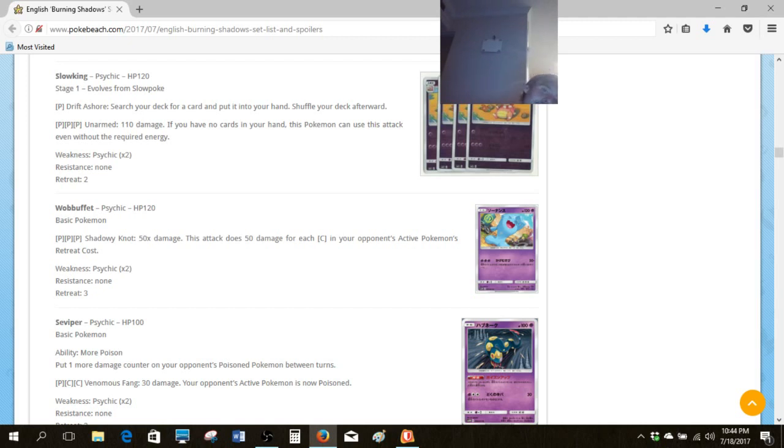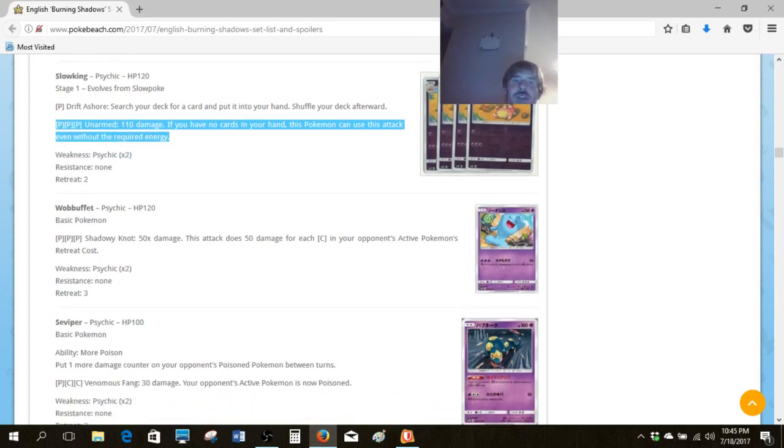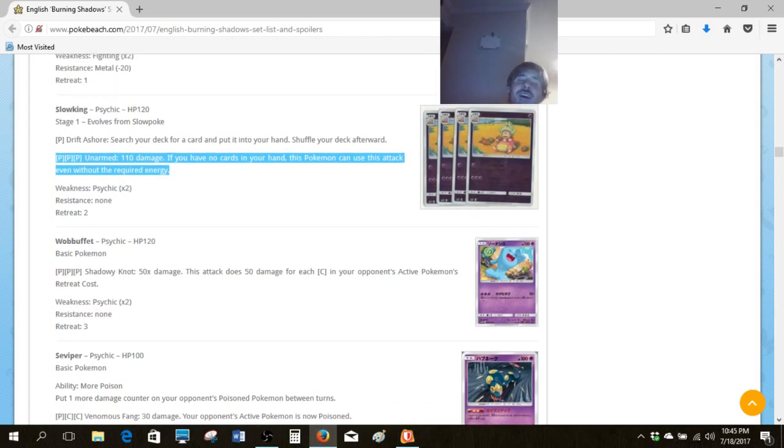Slowking can be pretty good with Octillery from Breakthrough because you have a way to draw cards again. It can be good with Oranguru from Sun and Moon — same thing, draw cards again. I think the most efficient way to run this — 110 for free energy is actually really cool — so I'd keep an eye on it for all formats. Maybe the most efficient way to do it wouldn't be to run a clunky Stage 1 line, because you could end up dealing 110 for free, top-deck something unplayable, and can't do anything. But if you run an Oranguru, you can set it up to the point where all the cards you're running can be played.